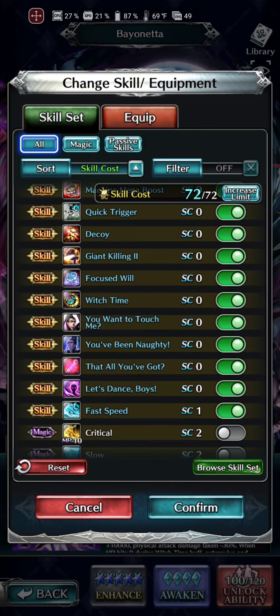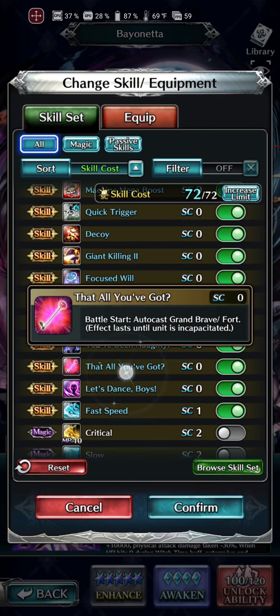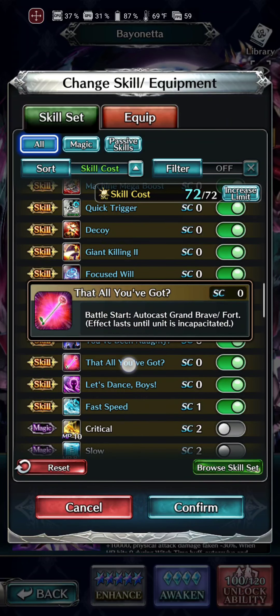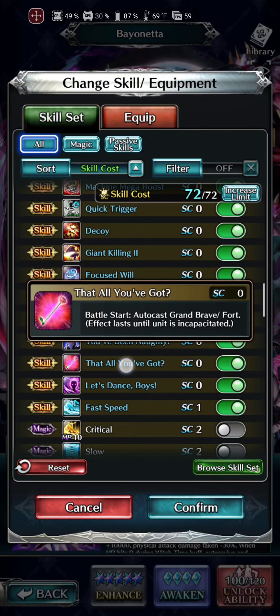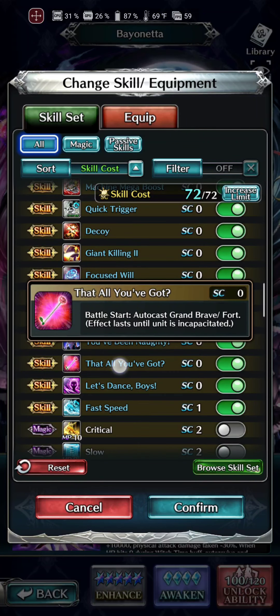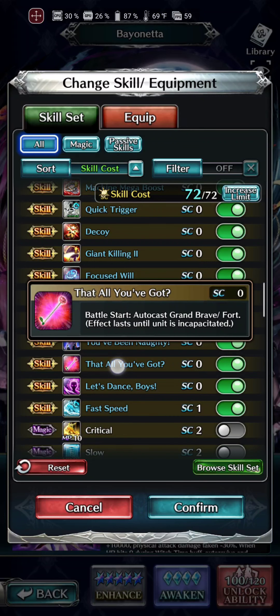All in all, it's solid. She's got some nice things in here. 'You've been naughty': two machines equipped, physical attack damage 20%, enemies more likely to faint, break plus 25%, and plus 50% more break to male enemies. Do I think she's actually going to be a breaker? I don't think so — I think this is going to be one of those things where you're bringing a dedicated breaker to a fight and she's just going to be helping along. 'That's all you got': Battlestar Autocast, Grand Brave, and Fortitude — effects last until the unit is incapacitated. So you got your Grand Brave 35% strength or whatever, already built in. That's some SC saved, some gear you don't have to take, and one less Grand Brave that one of your buffers has to cast.